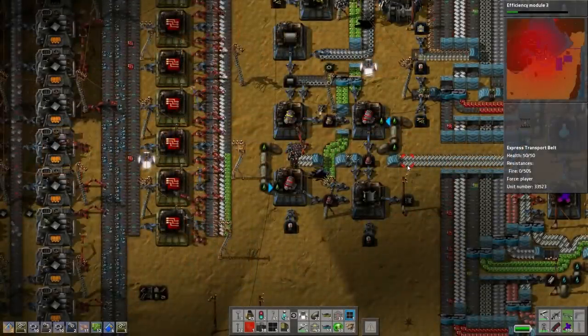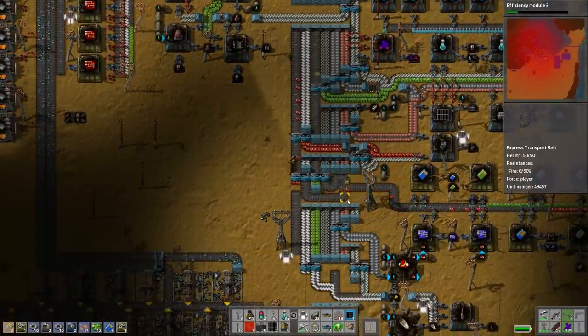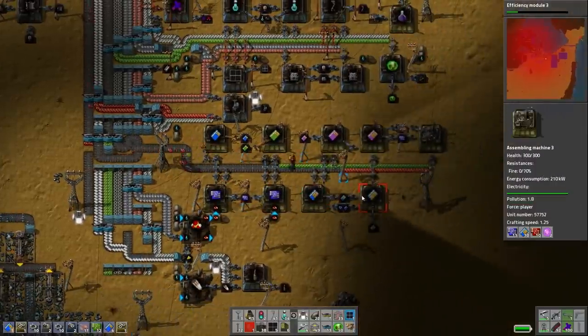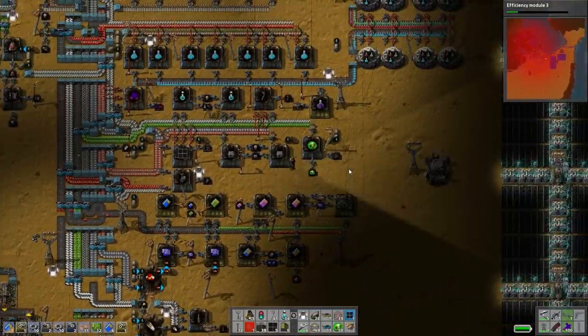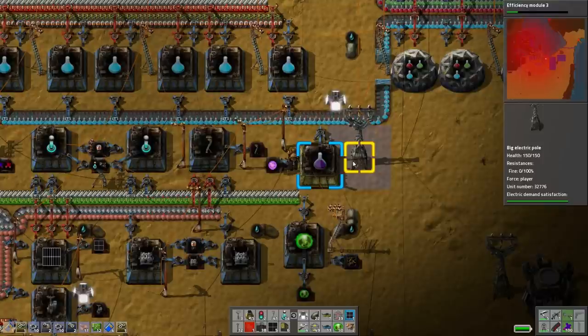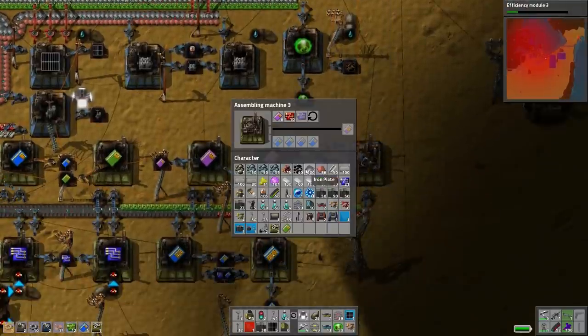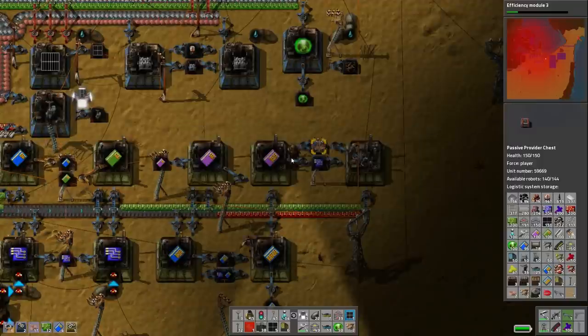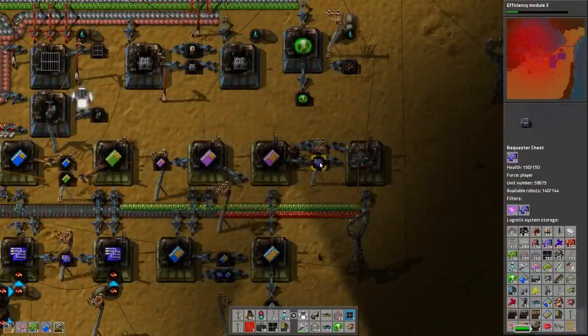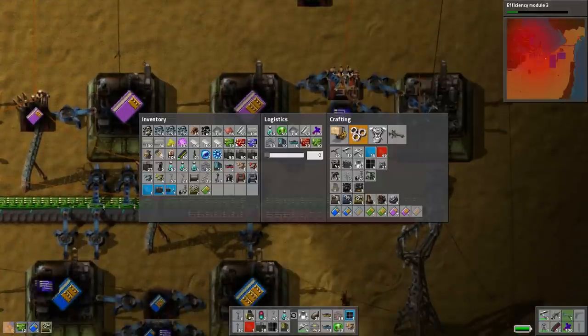Hey guys, welcome back. We're still plugging away at trying to deal with our resource shortage. I have two different ideas for how to get this working, but we ran out of alien science. Let's put half of what I've got in my inventory in here. We're gonna need product 52s - do we have them? We have eight, but we're missing advanced circuits, and they're right there. So why isn't the inserter pointed in the right direction to actually make the factory work?